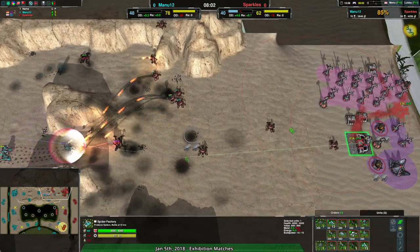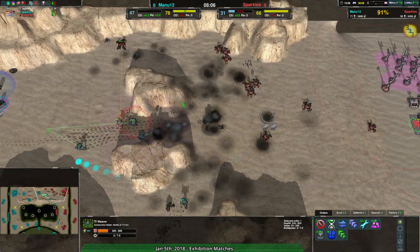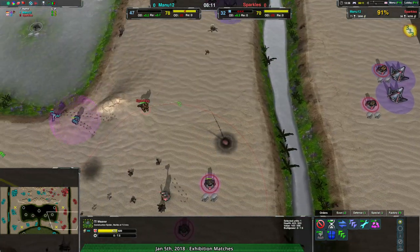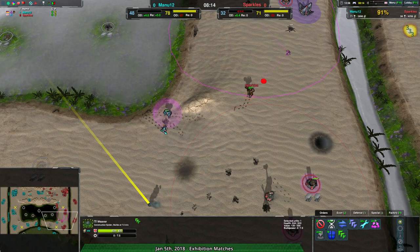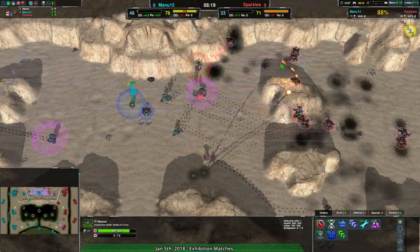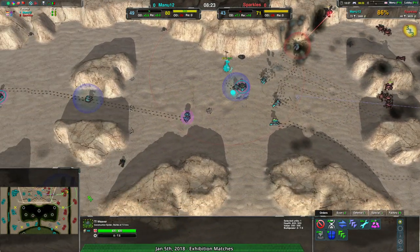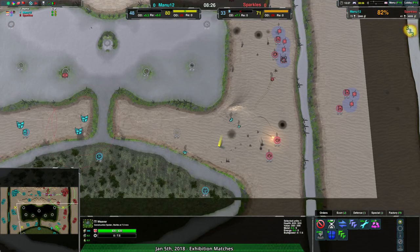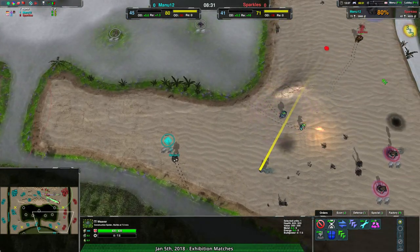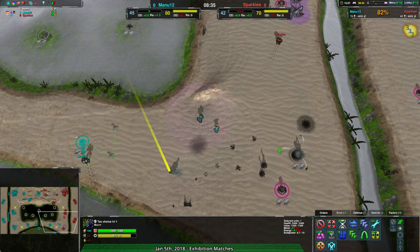Sooner or later Sparkles is going to send a Weaver over there and start reclaiming. Looks like sooner rather than later — this Weaver will probably be the one to do so, and that's going to be around 400 metal in an easy spot. There's a bunch of metal all the way down here the commander can easily take. Overall right now Manu12 is not in a great spot when it comes to economy. Once Sparkles starts reclaiming, things are going to turn around. Manu12 is still leaving a lot of stuff open for reclaim.